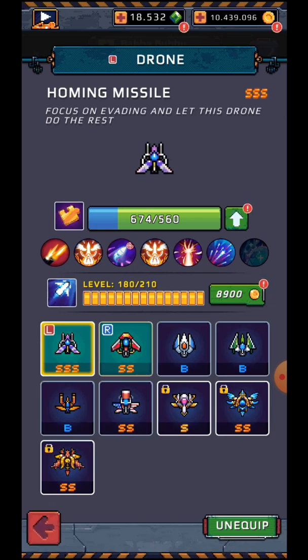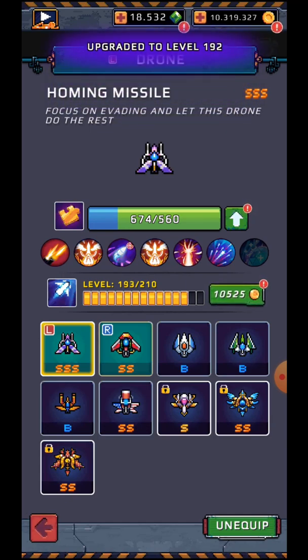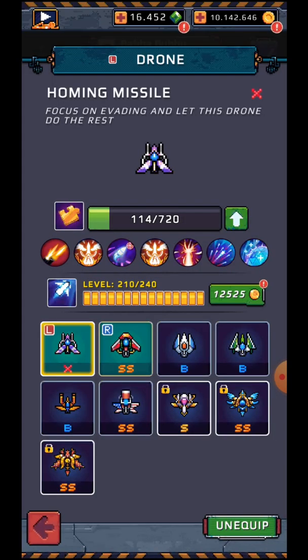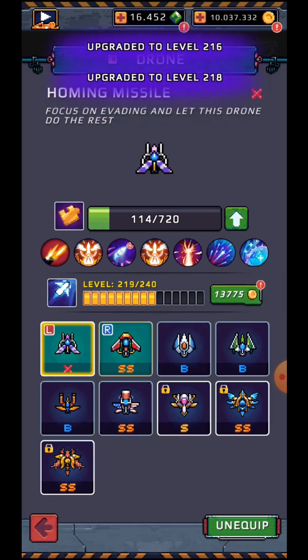Now we have to evolve, otherwise we can't upgrade anymore. Now we can upgrade levels to 210 — let's do that. 280 gems, 10,000 coins, 300 gems, then evolve again — 1,500. Wasn't expecting that; I was thinking more like 1,200. But all right, our first homing missile X — very nice.